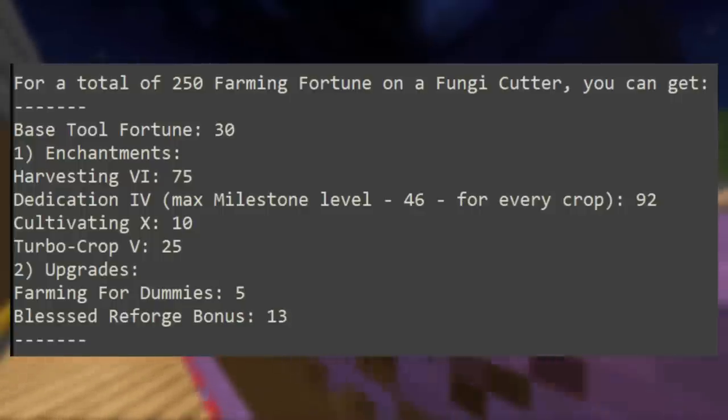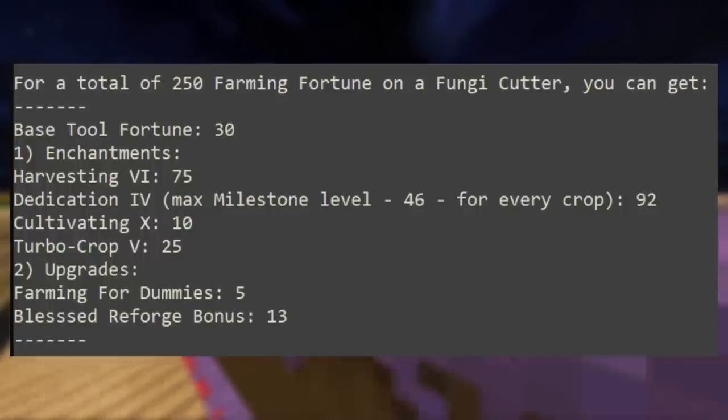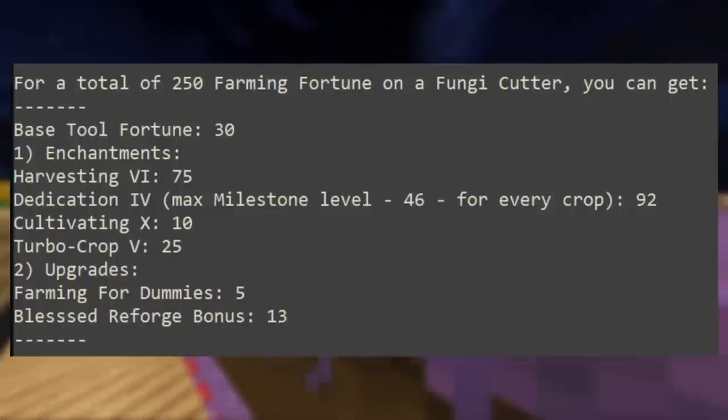For the fungi cutter, you can get a total of 250 farming fortune. The base tool fortune is 30. Enchantments needed: Harvesting 6 for 75 fortune, Dedication 4 for 92, Cultivating 10 for 10, and Turbo Mushrooms 5 for 25 fortune. Also add Farming for Dummies for 5 fortune, and the blessed reforge on your recombobulated fungi cutter for another 13 fortune.